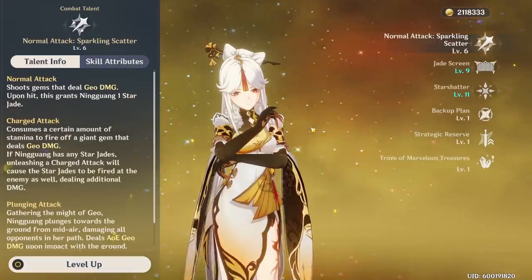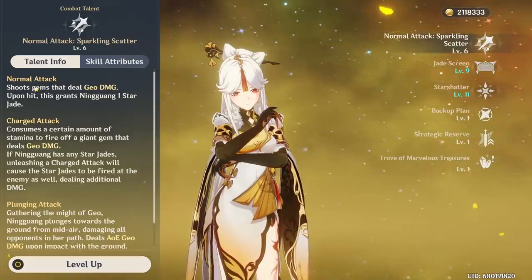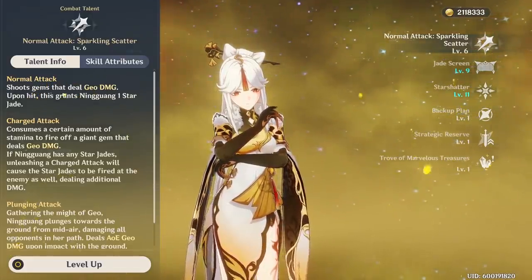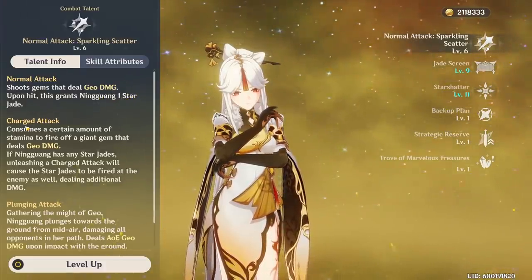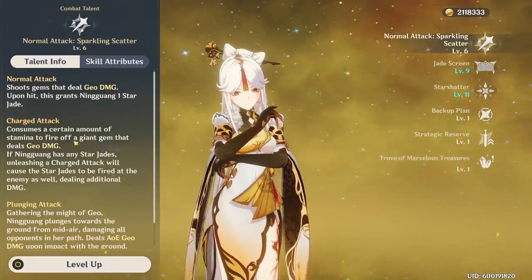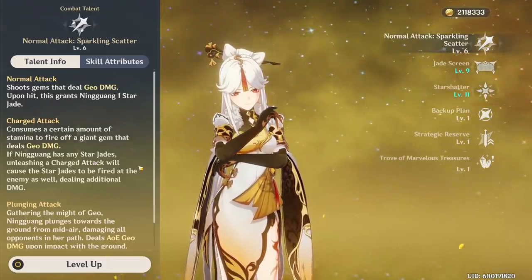First, I want to talk about her abilities. The way her normal attack works is if you simply press, you will shoot two gems that deal Geo damage. When they hit an enemy, it will grant Ningguang one Star Jade. If you do a charge attack, it will consume some stamina and shoot a much bigger gem that does much more damage, and if you have any Star Jades, it will consume them to do extra damage.